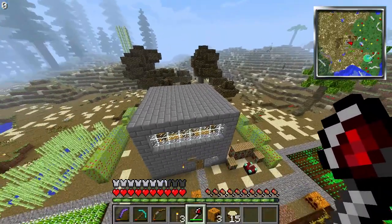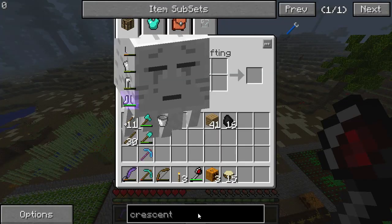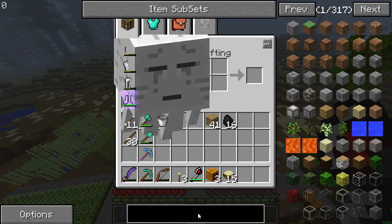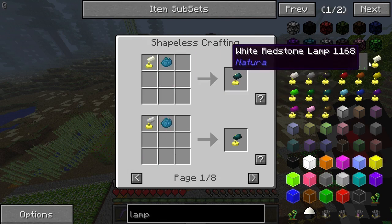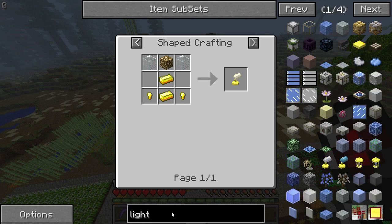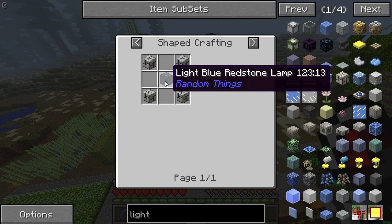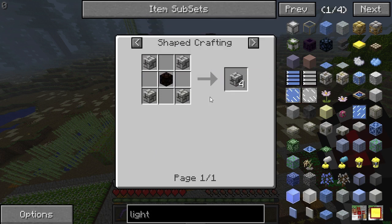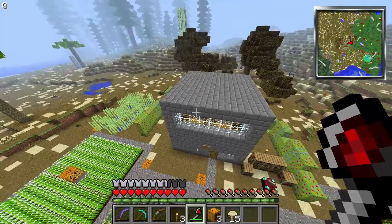I'm going to need to go back to the nether at some point, because I'm going to need lots of glowstone. If we look at things like lamps, there are lots of recipes for lamps which all need glowstone — and there's roadlights, redstone lamps. I'm going to need a lot of glowstone if I really want to light up the house.